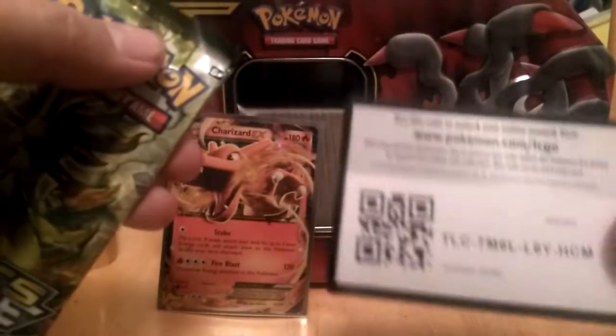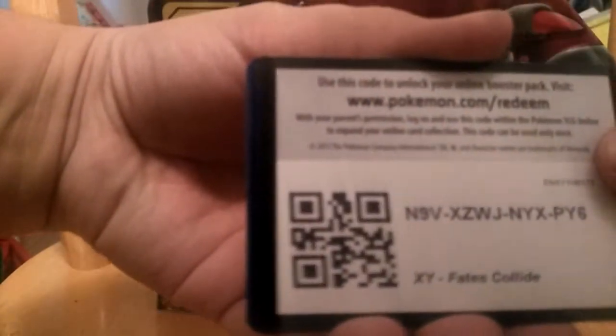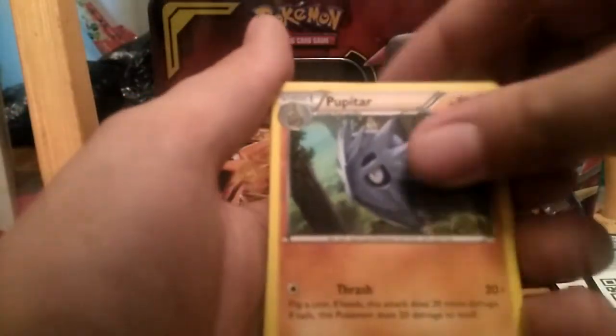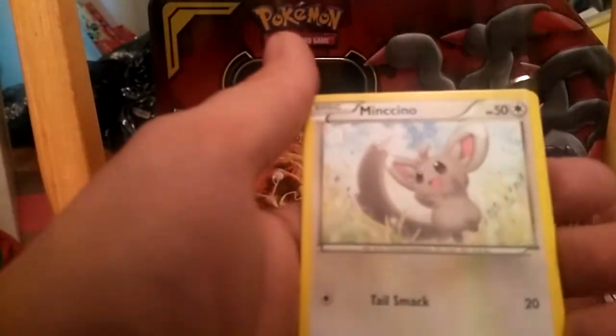So this is Fates Collide — you want that Mega Alakazam. Code card, I believe it's just three. Alright, we got Loudred. Sorry about the glare, guys. Pupitar, Pupitar, Darylin, Carbink, Riolu, Diglett, Mincino, Kabuto. And nothing.